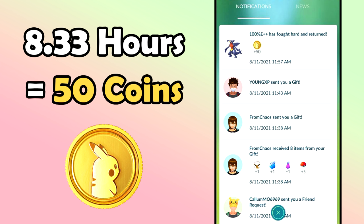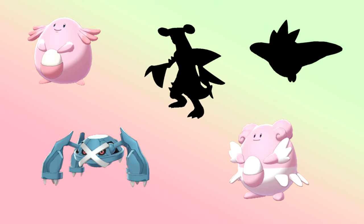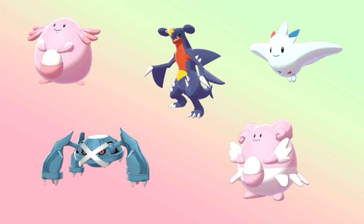Staying in gyms is not the easiest thing in the world, which is why I'll dive into this in more detail in another video. Some good gym defenders to use: Chansey, Blissey, Metagross, Togekiss, and Garchomp. If you got Garchomp from the recent Community Day that'll definitely help. Chansey and Blissey are MVPs — those two are amazing.